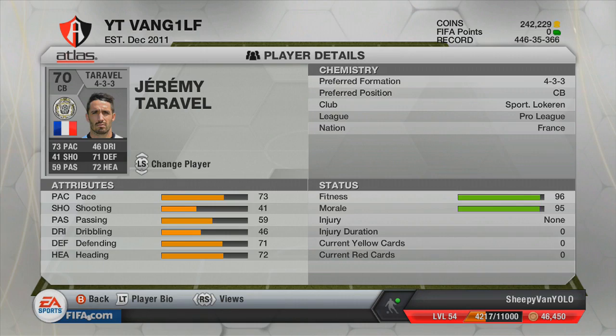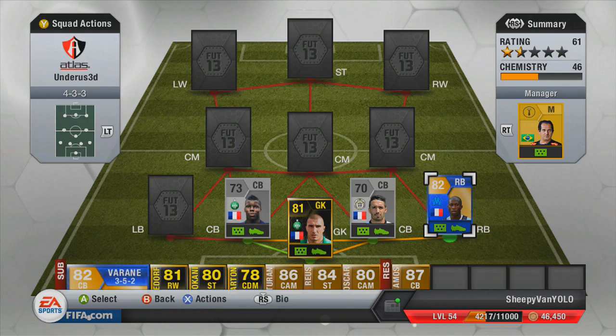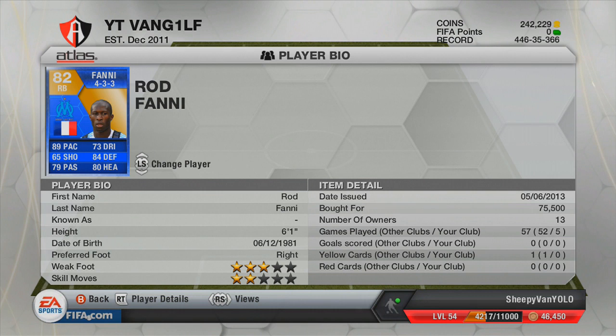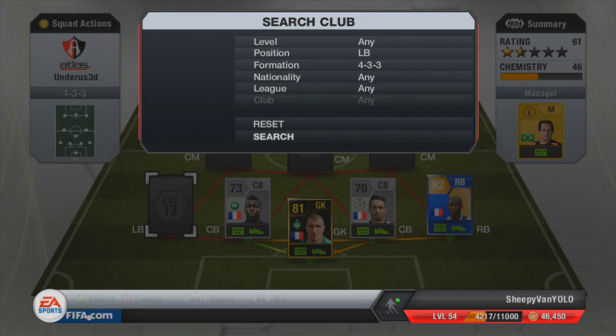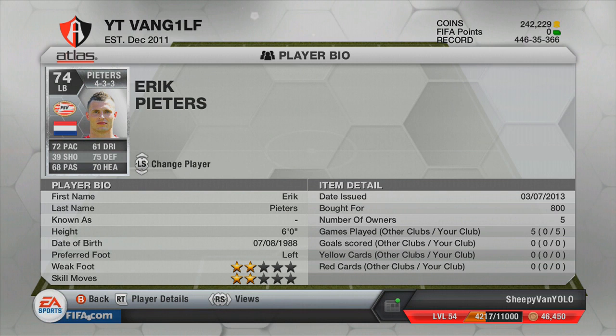This team is like an Eredivisie slash French hybrid. At right back we're going to go for Rod Fanny — I don't think he's used that often. Usually people go for Konko instead of him, but I stuck Rod Fanny in there for chemistry reasons and for the fact that he's an absolute legend. He actually gave me a shout out on Twitter and commented on my review video of his team, which got me so many views and subs. Absolute legend of a guy.